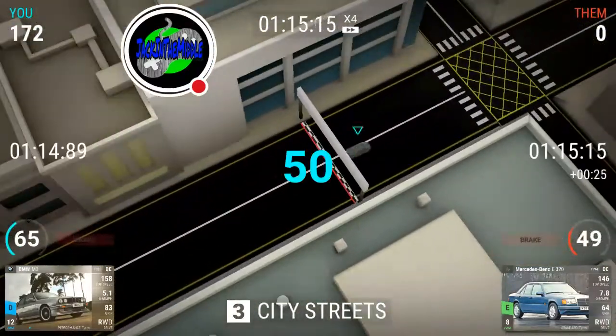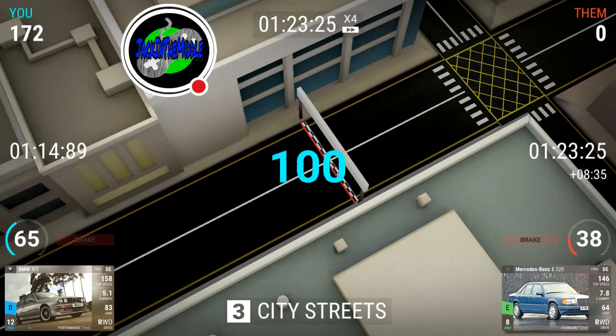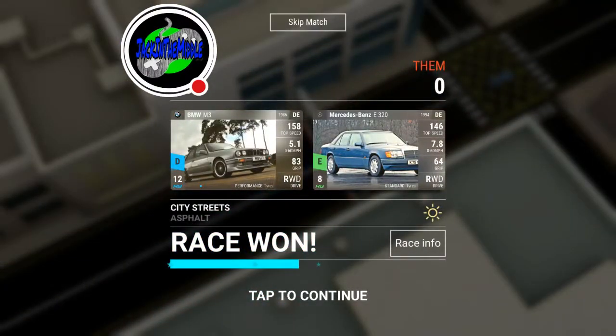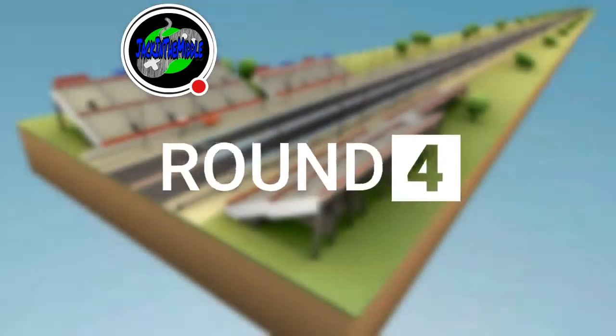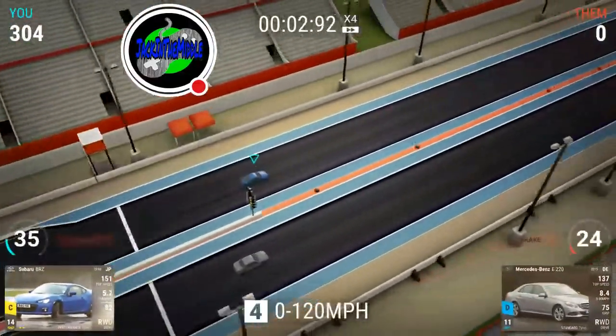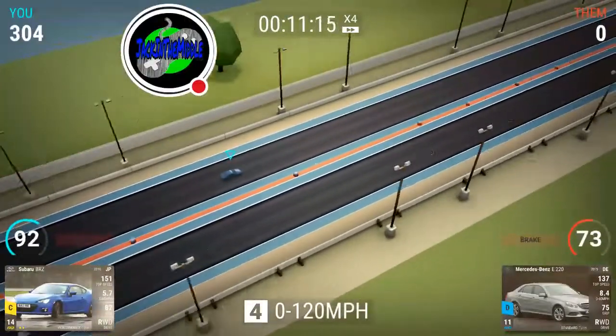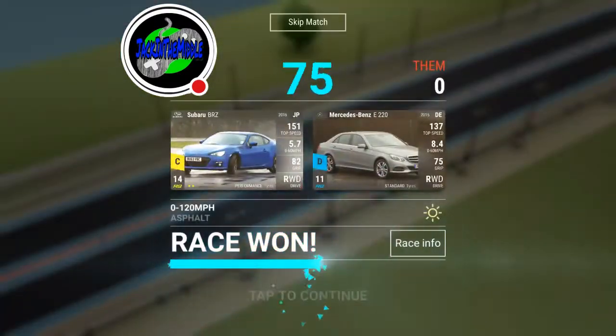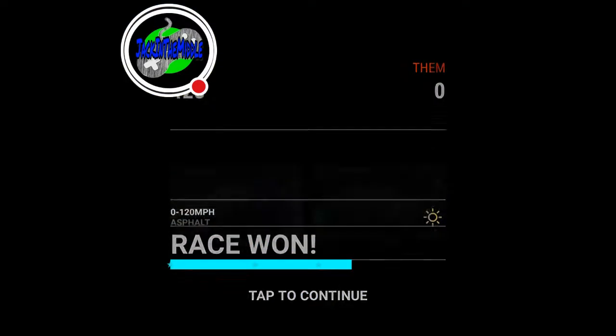They actually reversed it on us — this is the longer track. In events they normally put the shorter track first. In the campaign they do it any way they want. If there are two city streets, the long trip comes afterwards. This is race number four and we are at three stars.